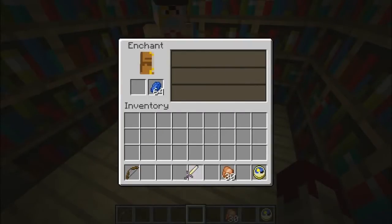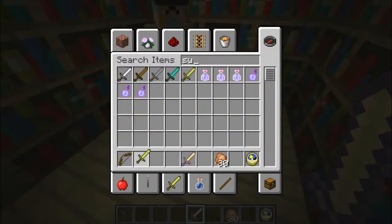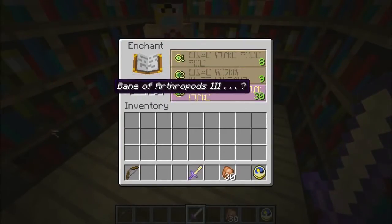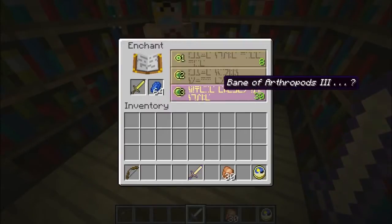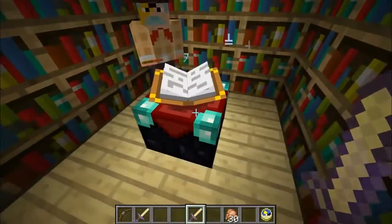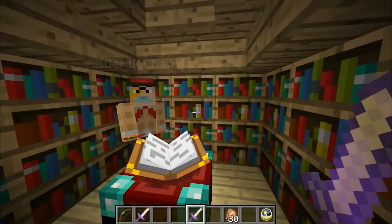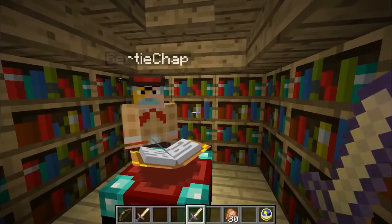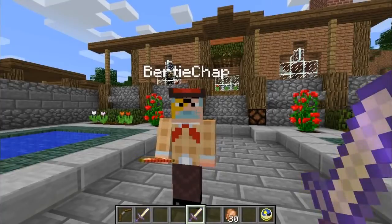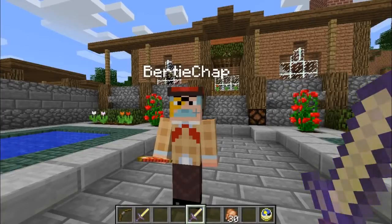Then you'll get a new set of things afterwards. For example, this bow now has different numbers next to the various categories. If we place another golden sword into the enchanting table, as you can see, different numbers once more. In order to get a different item, you'll have to actually spend those points and levels to get an enchanted sword. There are also loads of interesting commands that have been added.